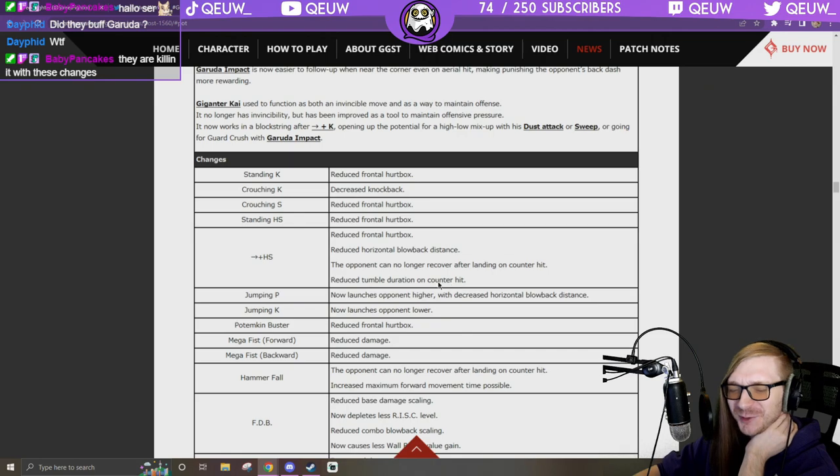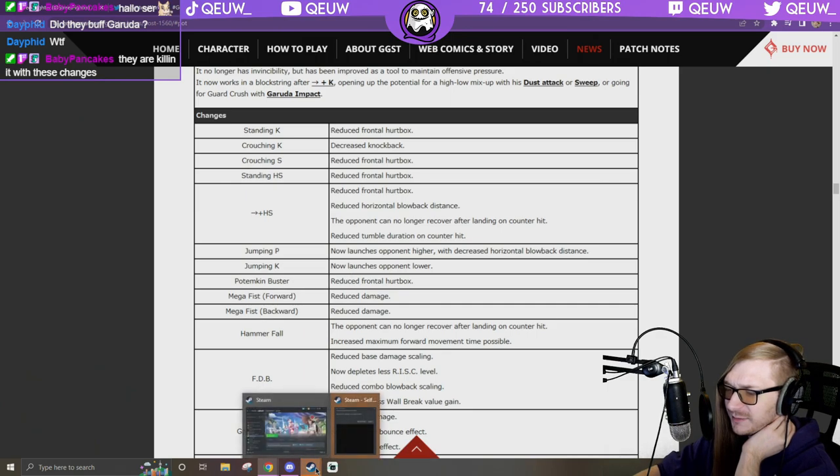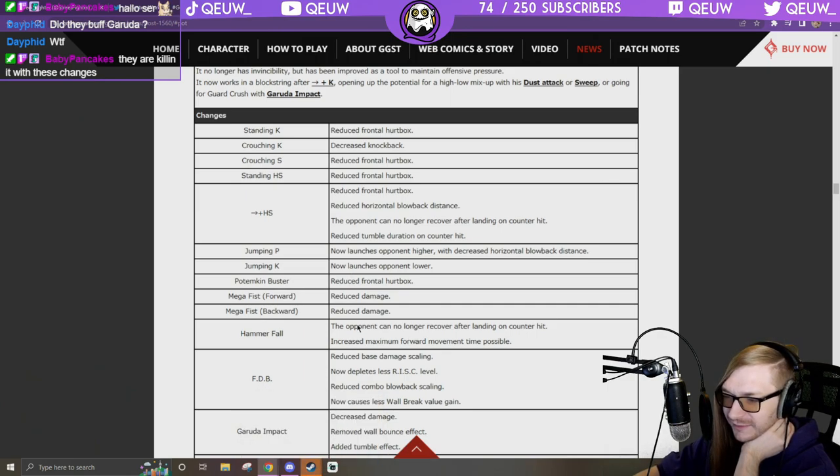Reduce tumble duration on counter hit, we'll see what this all means. Launches opponent higher with decreased horizontal blowback distance — okay, I can combo off jump P. Jump K now launches opponent lower — why would I want to launch lower with jump K? Mega fist: reduce damage — Guilty Gear Strive, come on man.